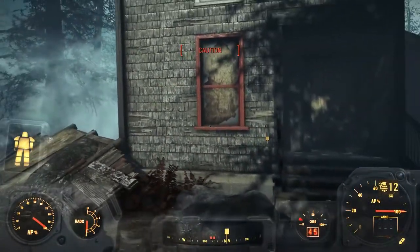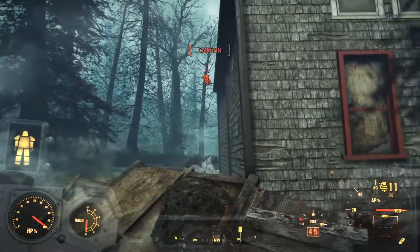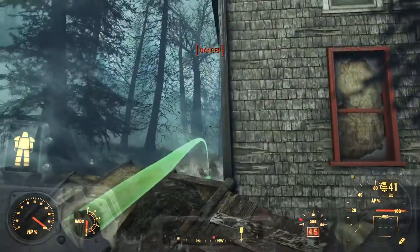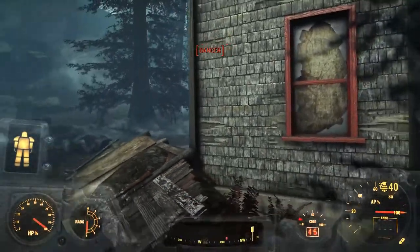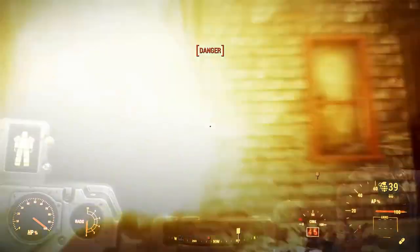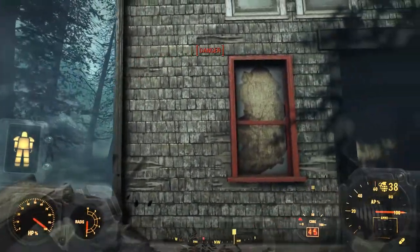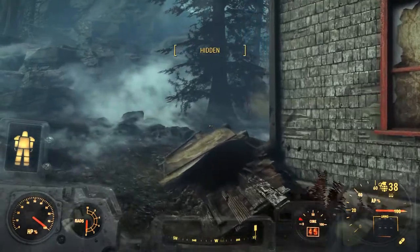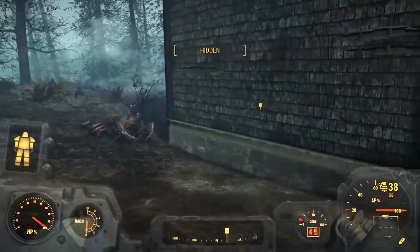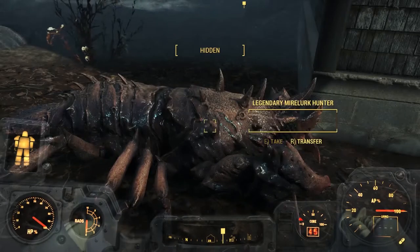Lob that round there - boom, dead. Oh I'm still in caution. There's a legendary Mirelurk Hunter! Well, ain't that a doozy. Let's drop that round the corner for him. Legendary enemy has mutated - however, legendary enemy is still hopefully a bit cold. So let's throw that under its feet. That might have hurt it. I think it might be crippled - it's not moving. Did I just blow up my grenade in mid-air? No. Thank you very much. I think Howard Dunbar's probably dead - he's probably been eaten.